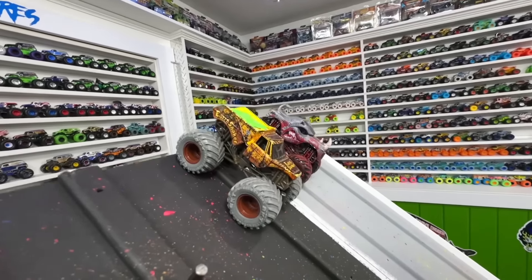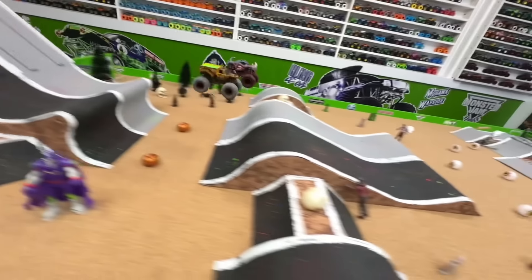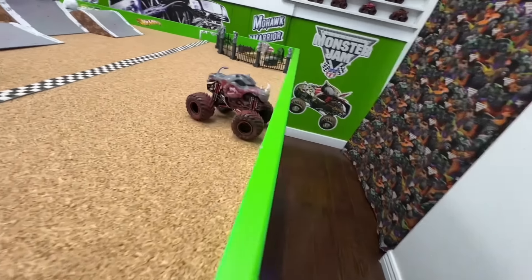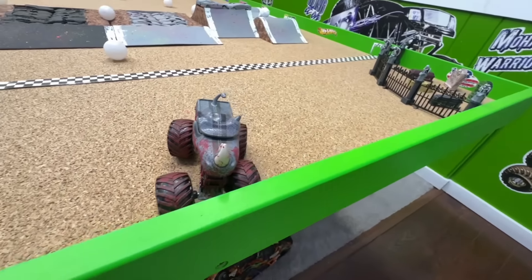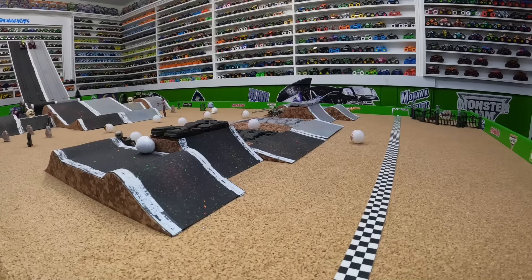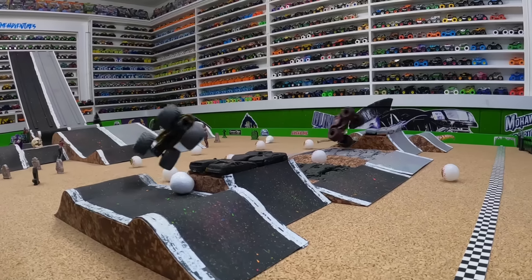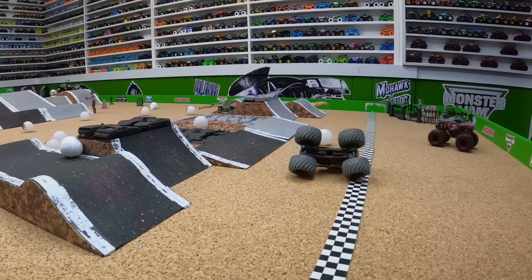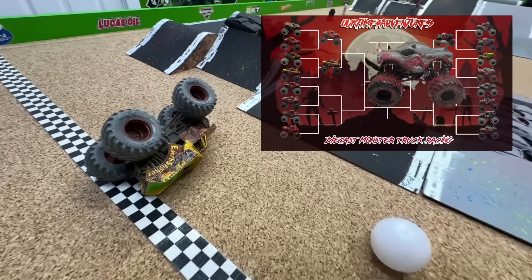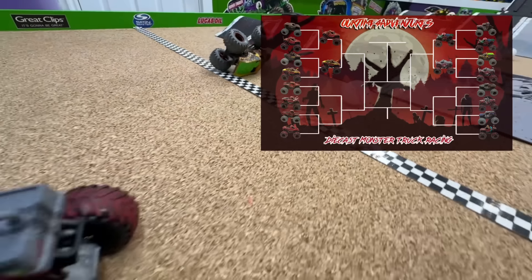Up next we have Earth Shaker in the black lane taking on Rhino Mite in the gray lane. Green flag — once again the zombie pulls away down the gray lane. Earth Shaker goes right and hits the skeleton. Rhino Mite takes the win as Earth Shaker couldn't get there fast enough — a huge crash for Earth Shaker. On the replay: Earth Shaker comes down not quite fast enough, has a pretty good landing but goes right and hits the skeleton, still makes it to the line but not quick enough. Rhino Mite is the fourth zombie truck to move into the second round.